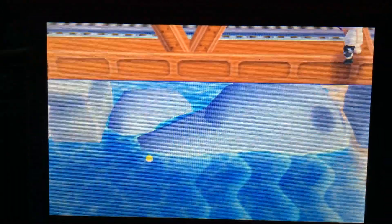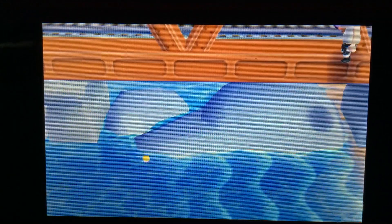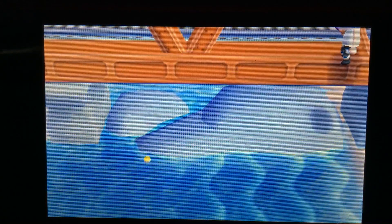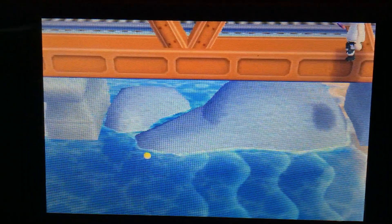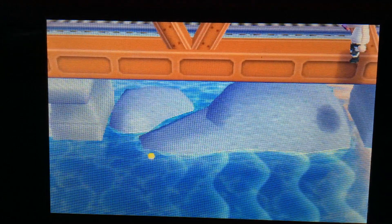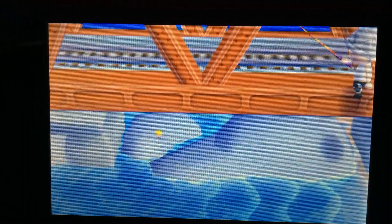Okay, it's about to happen now. Watch. 3, 2, 1 — but you can also do this glitch on the island, on the cabana. That's the only two places you can do it besides the campsite area. There we go, guys. Look at that — it's a ghost!